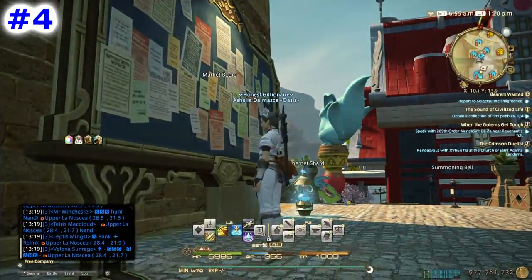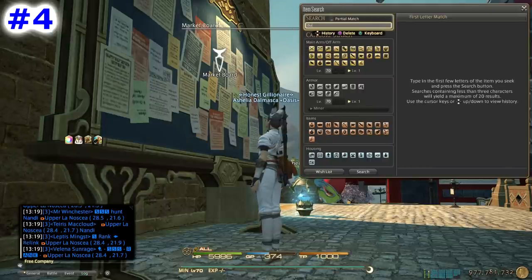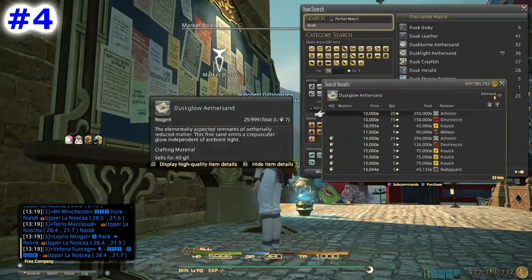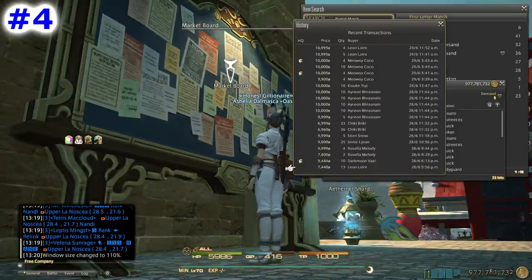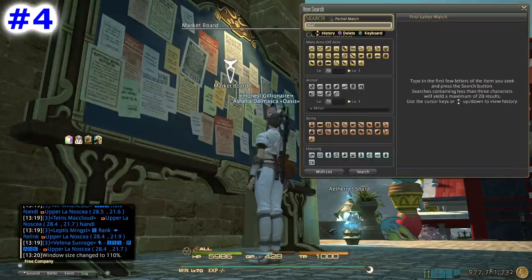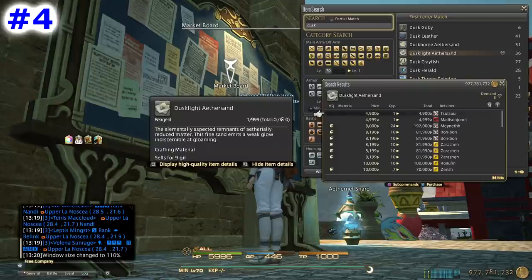Number four best ways to make gil is selling sands and legendary materials. I'm categorizing both as number four because they're all related to gathering. The latest sand, Dusk Loider sand, is the hot one right now — as you can see, just yesterday a ton of them got sold. The sale history doesn't even go back two days, that's how much they've been selling. Another good sand is Dusk Light, which is used to craft the best crafting food available right now — the matcha.